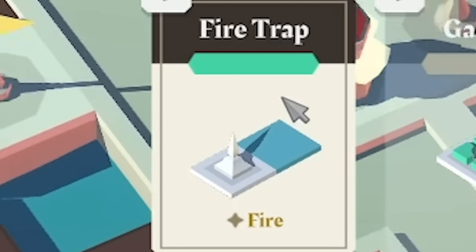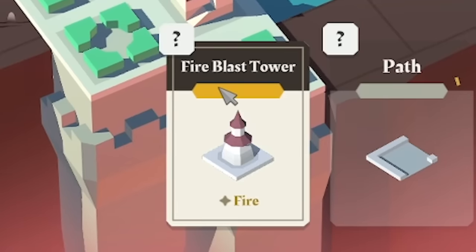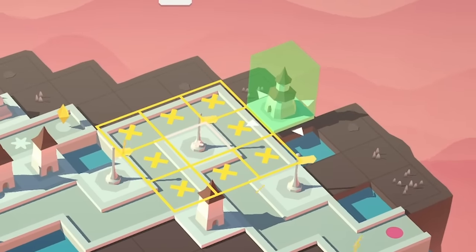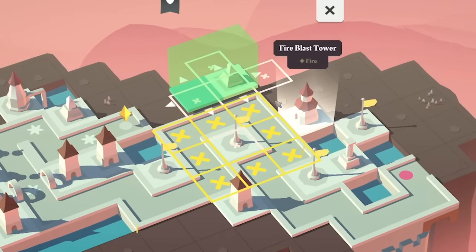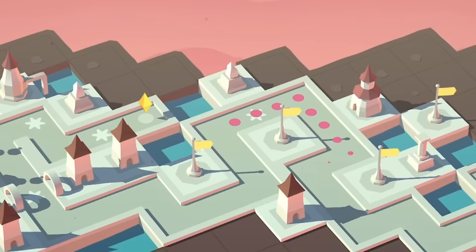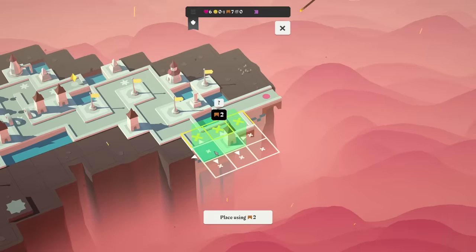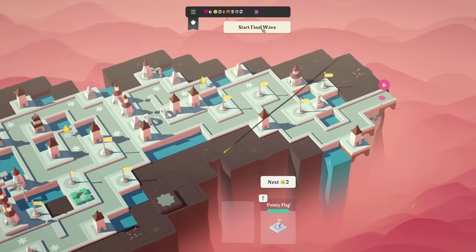We've got a fire trap — may as well shove that in the corner like that. Got an arrow tower — three hits there will be good. And we've got another fire blast tower. I can't see us doing more than that — that is eight tiles of damage. So place that there. May as well try and use my bridges up. Ice trap there just so that fire blast is doing some good damage. Straight bit of path, bridging over the edge. My final two coins are going on an arrow tower, and I'm going to put that on a bridge because I've got seven bridges left. I mean, we're bridging water apparently — actually looking at it, I'd probably just call it a waterfall, but I'm not here to argue. Let's start the final wave.